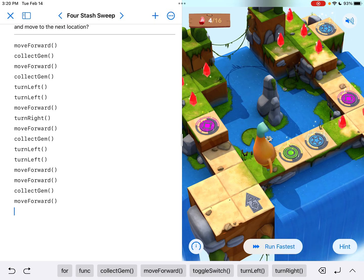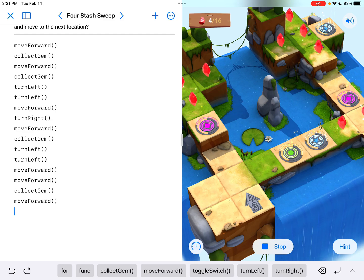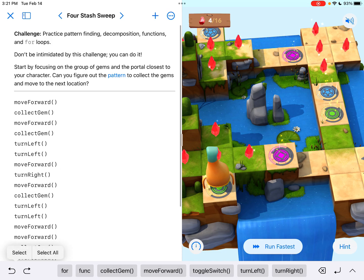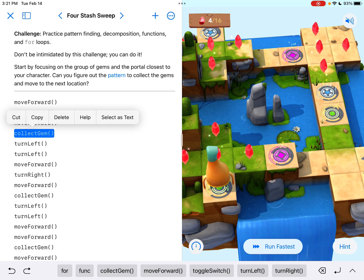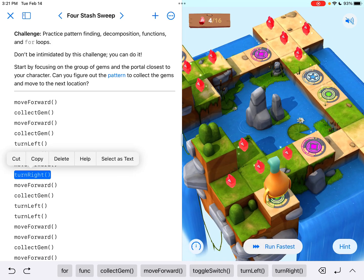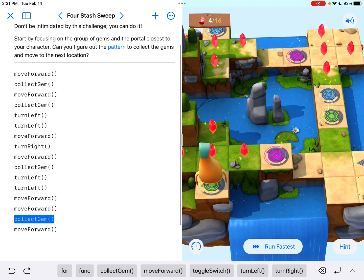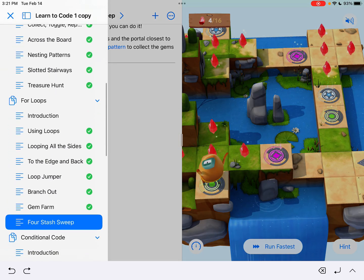Now what if we moved into this green portal? What's going to happen? We get teleported over here. From the green portal, I move forward and collect gem, move forward again, collect gem. Turn around, come back to the beginning. Go to the right — which would really be the left — this gem on the left-hand side. Move forward, collect that gem. Turn around. Move forward twice, which takes me to that gem right beside the portal, so we collect that. Then we move forward into the portal. Context clues: this whole chapter is about looping. It's called for loops for a reason.